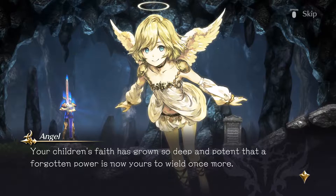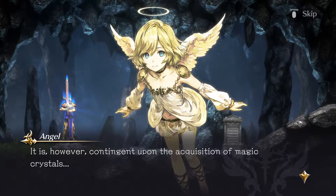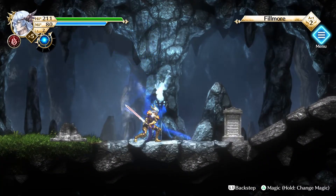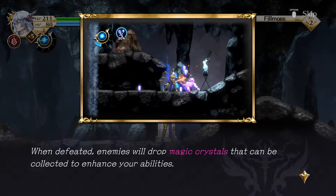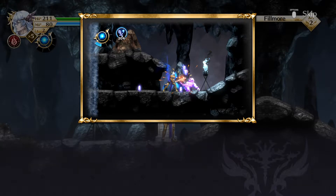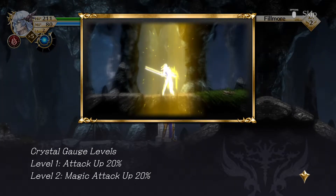Wonderful news! Your children's faith has grown so deep and potent the Forgotten Power is now yours to wield, contingent on acquisition of magic crystals. When defeated, enemies will drop magic crystals that can be collected to enhance your abilities. As you amass them, the crystal gauge in the upper left will fill and you'll be awarded bonuses — attack up, magic up.